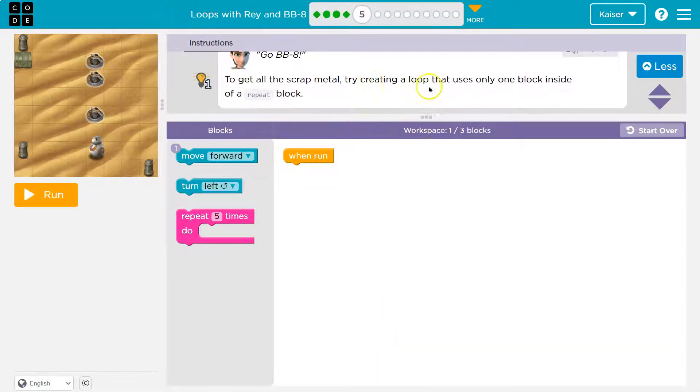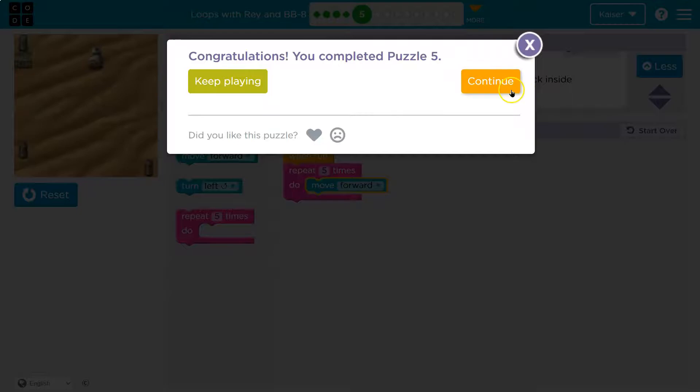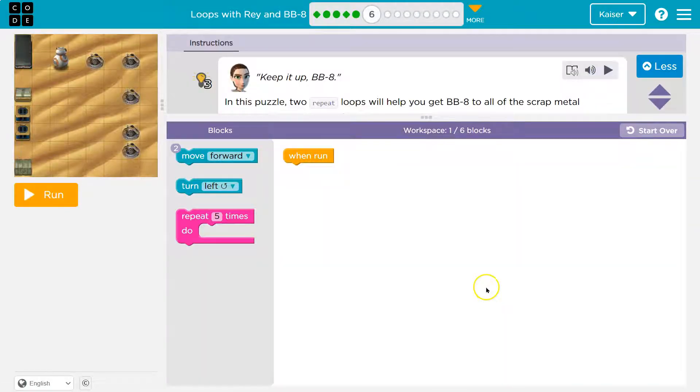To get all the scrap metal, try creating a loop - use a repeat block. This time it looks like we still have to go five spots. Let me grab out my repeat block just like we saw. I had a one, so I should use move forward once. Let's try - yeah, onward! Loops are going to be really powerful.